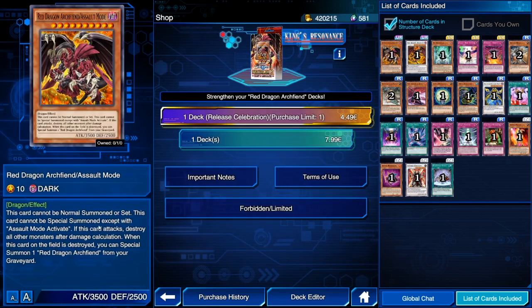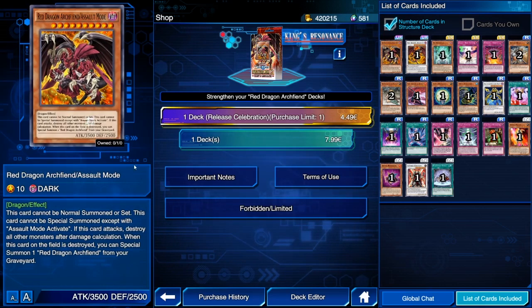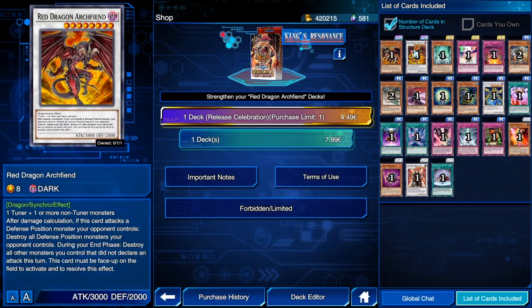If it attacks, it destroys all monsters on the field after damage calculation, and when it's destroyed you can just summon Red Dragon Archive back. The big issue is it just doesn't do anything for how much investment you need. You need Assault Mode Activate, you need to summon Red Dragon Archive, you need to summon this, and all it does is pop everything on the field. At 3500 ATK you'll have no trouble destroying anything anyway. So the boss monster — not good.